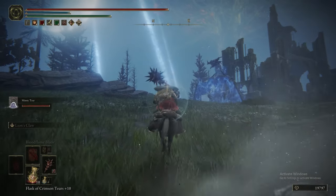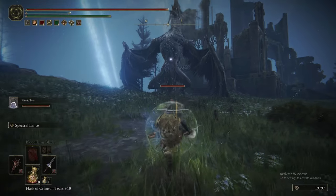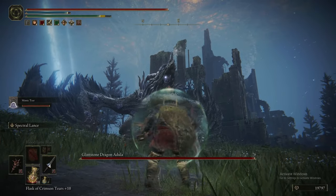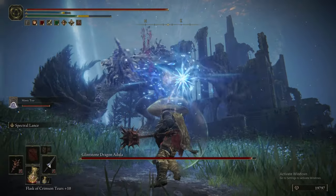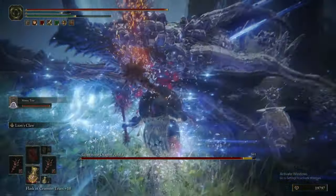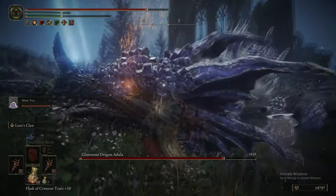What we're going to do — we don't even really need to prepare quite as much as we have. All we need to do is lock onto its head, have the Great Lance out, and three Spectral Lances to the face will knock this thing on its arse. Done. Then you can just whip out your great stars and go to town on its face.